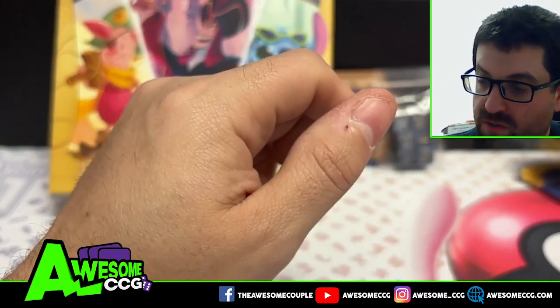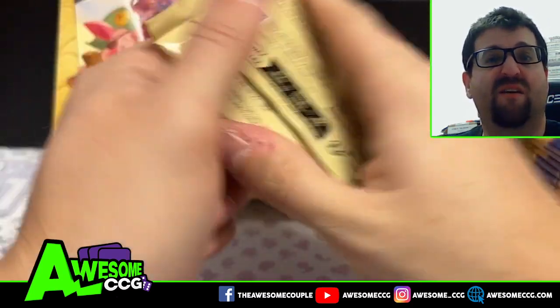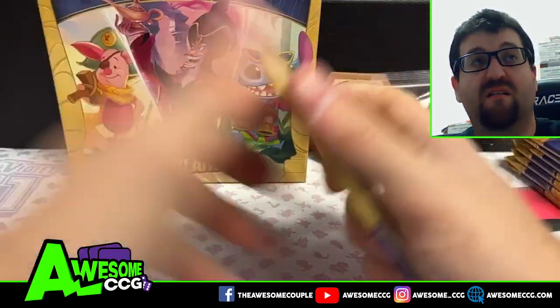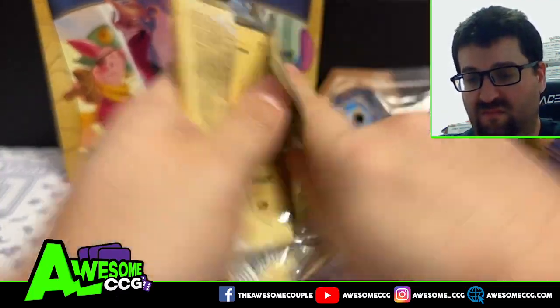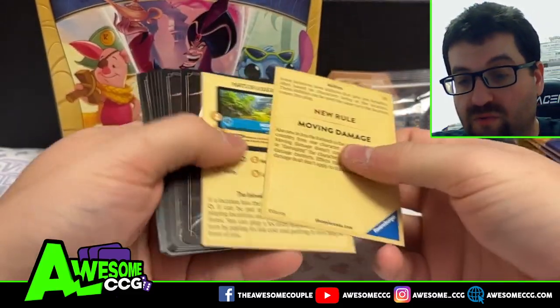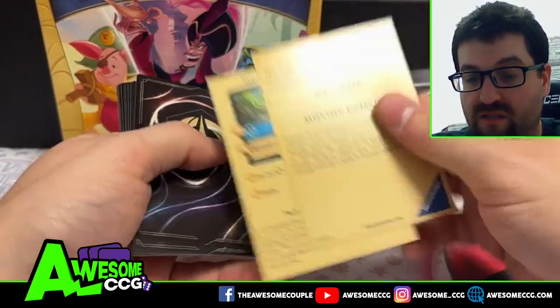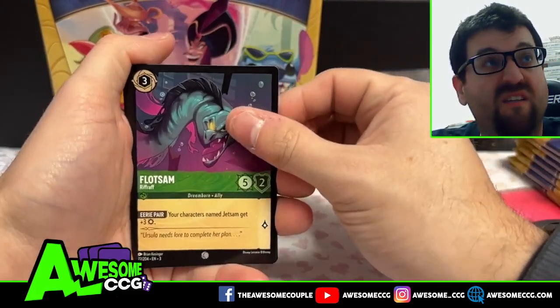Go ahead and open 1, 2, 3, 4, 5, 6, 7, 8 packs. If you guys haven't seen any videos yet, there are new rules and new locations, so keep an eye on those cards. We got ourselves Flotsam, do a gift, Cloud Kicker, Kaida, Deli Duck.